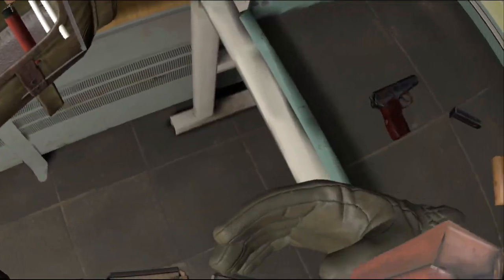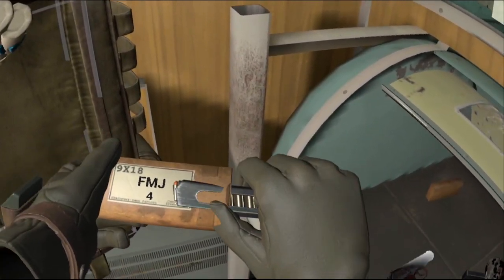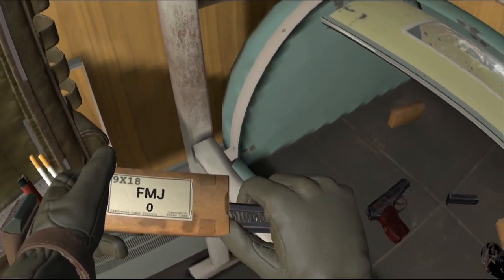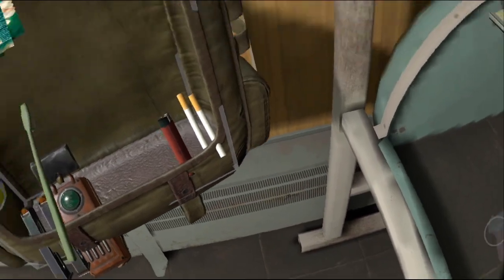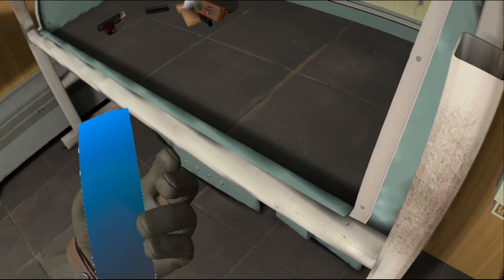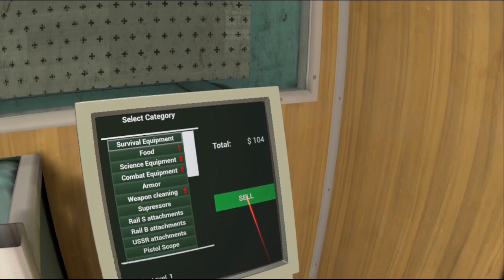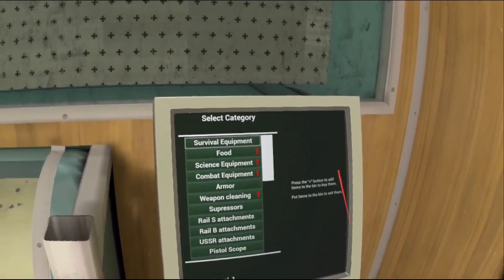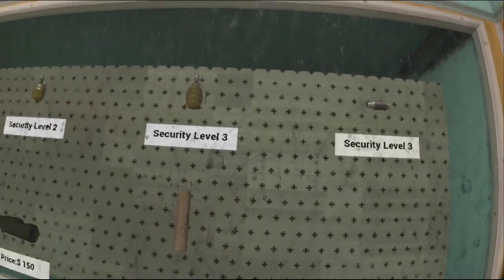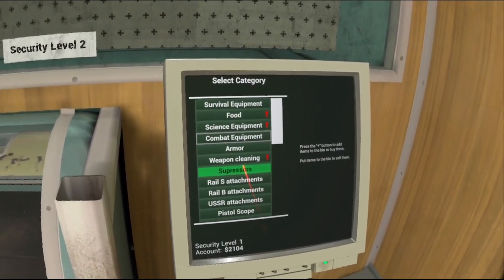Now we need to buy more ammo. This is full — that's full, which is nice. Oh, we have a shard too, but we might need that for a mission so let's hold on to it for now. We've got 2 grand. We definitely need more ammo.